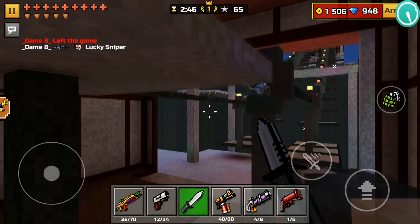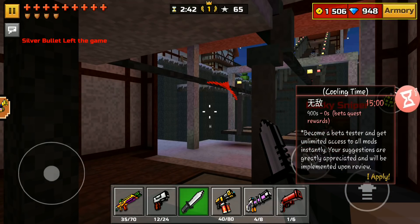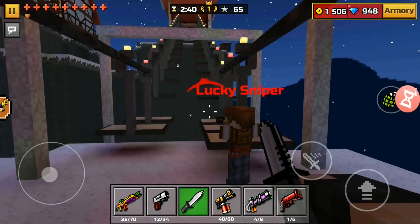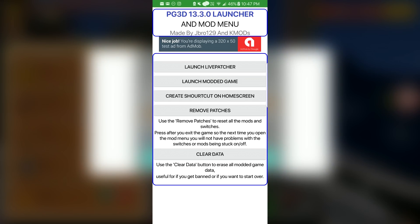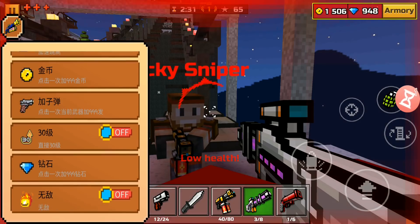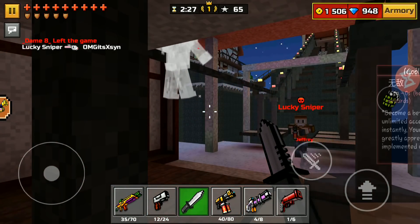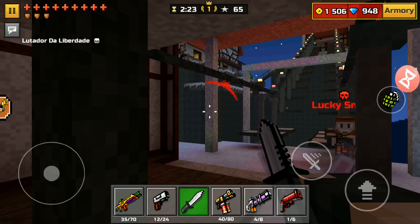I'm already talking about his mod menu — if you guys want to know more, please check out his channel and feel free to subscribe to get future updates. As you guys can see on the screen right now, this is what the Pixel Gun 3D mod menu is going to look like. Keep in mind this is a launcher, so there's going to be a little icon that goes on top of your Pixel Gun 3D.